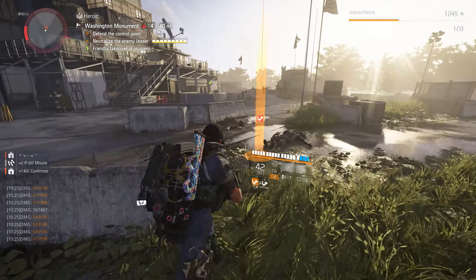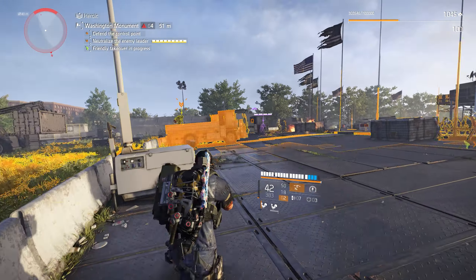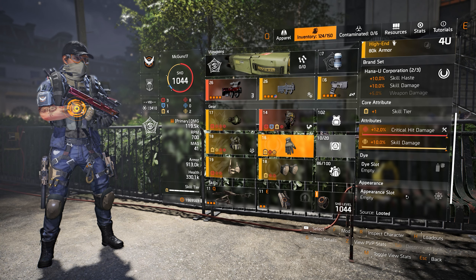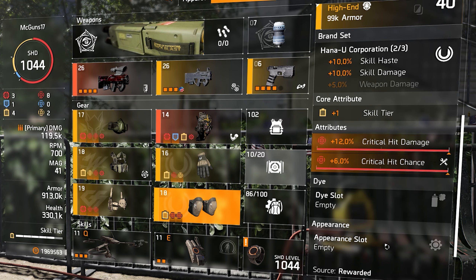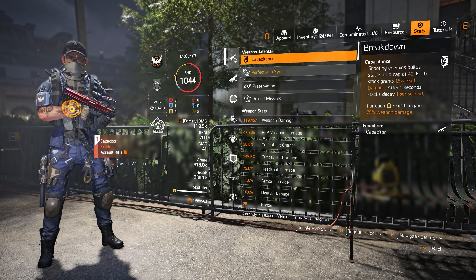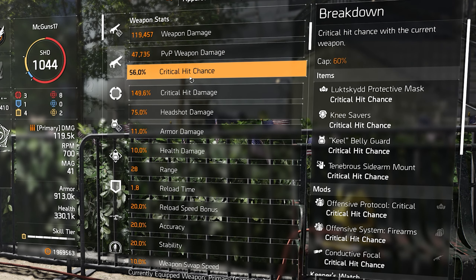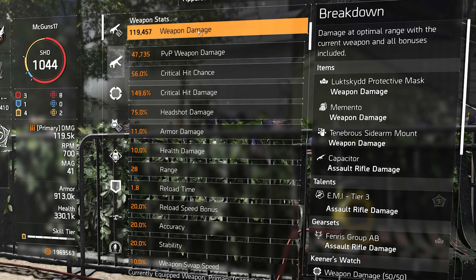The second talent on this build is on the chest piece — the Wyvernware chest. Equipping one Wyvernware gives 10% skill damage. The core attribute is skill tier; I chose skill damage and critical chance as attributes, with critical hit damage as the mod. The talent is Spotter, which amplifies total weapon damage and skill damage by 15% against pulsed enemies. Since our pulse duration exceeds the cooldown, we'll essentially have Spotter active at all times — a nice callback to Division 1 pulse gameplay.